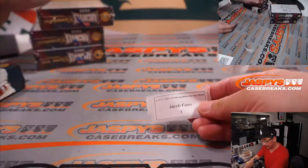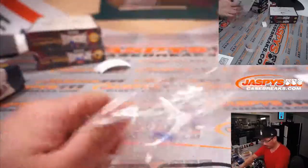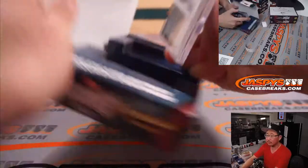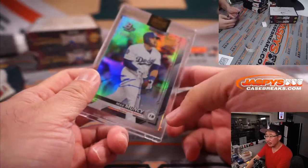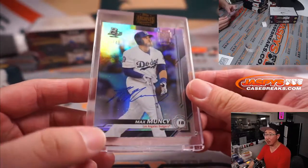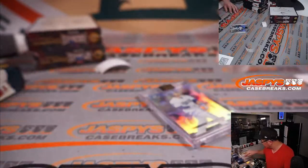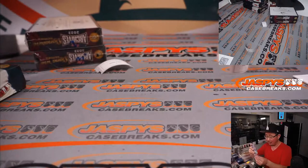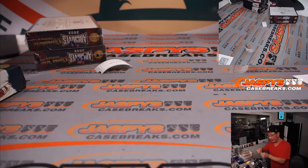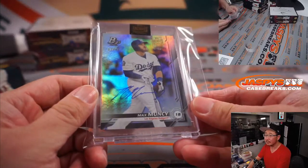Next up, Jacob, box one. And we've got a Dodger — Max Muncy taking it to the max, three out of 49 from a Bowman Platinum card. Nice on-card auto for the Dodgers. Chad in the chat was saying: Mariners, Dodgers, World Series — I'm calling it now. Nice Max Muncy.